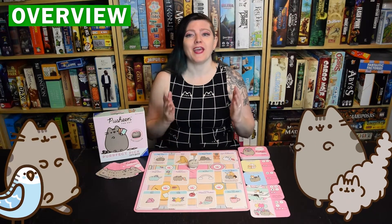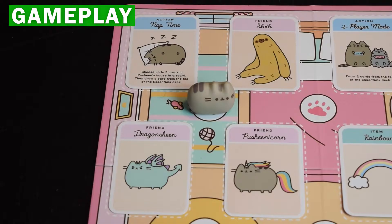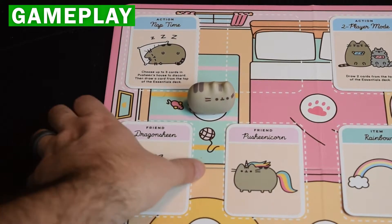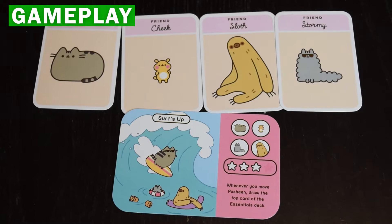Pusheen Perfect Pick is a light set collection game ideal for younger players or Pusheen fans of any age. On your turn, you'll move Pusheen around the house, and in turns all players will claim a card next to her. The active player can then turn in cards to claim snapshots, which are worth points.